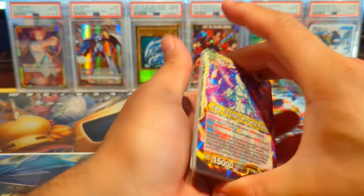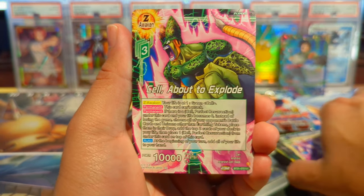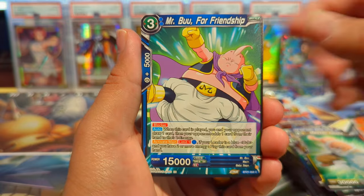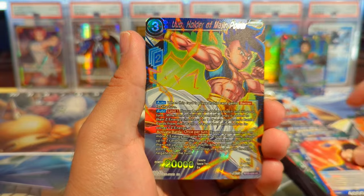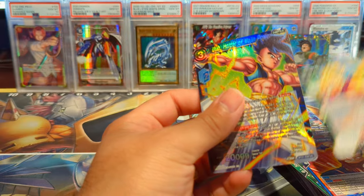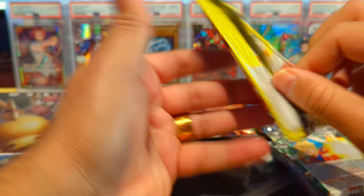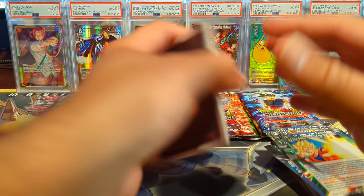It'd be kind of insane if we pulled multiple god rares in one opening — that is a goal on the channel. We have Krillin, Master Roshi, Mr. Boo, Krillin, Cell, Vegeta, Oob, and a Super Saiyan Goku. Not bad from Wild Resurgence — a little cold, but honestly Wild Resurgence has been fantastic to us throughout the entire year, pulling so many secret rares out of that set.